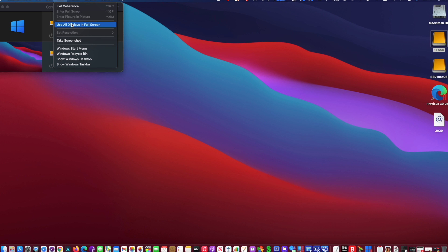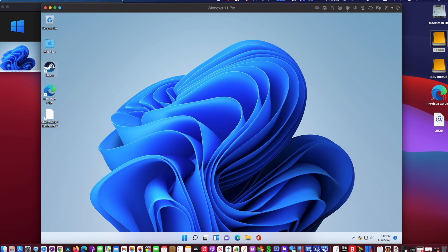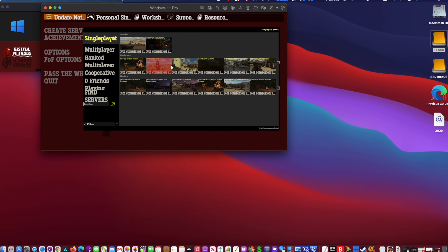Parallels Desktop 17 improved up to 28% DirectX graphics performance on Mac with Apple M1 chip. Since Parallels Desktop 17 was recently released, I was able to upgrade from Windows 10 to Windows 11 Pro. I noticed that Windows 11 runs faster on my Mac with Apple M1 chip, and I wanted to test gaming.